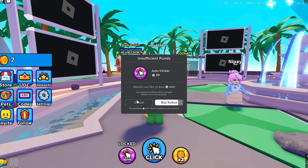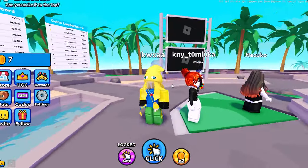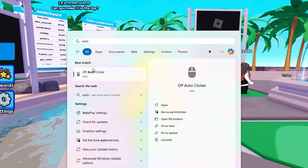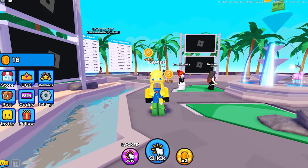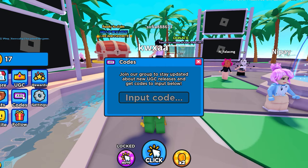So the auto clicker does cost Robux, so I guess you could just activate your own auto clicker. If you're on mobile, you have to find a way to do that. But if you're on PC, there's this thing called OP Auto Clicker that I downloaded for free — just go ahead and activate it. My key to start it is E, so I just click like that. I can leave it on overnight and I'm just going to keep on getting coins. This game actually has codes, and I'll show you guys the codes you can redeem right now that are active.